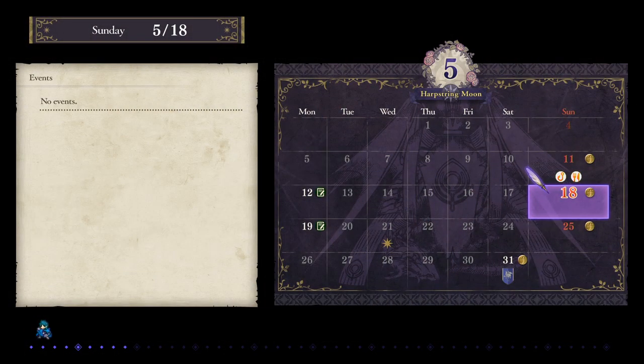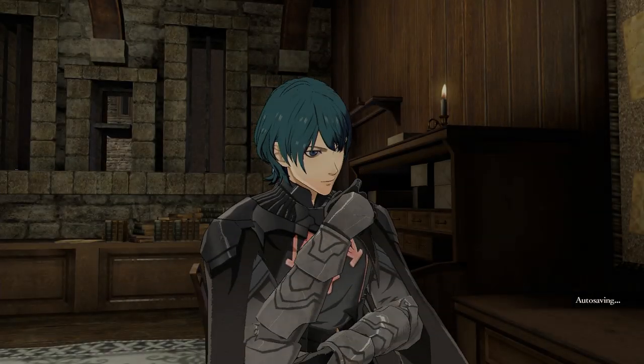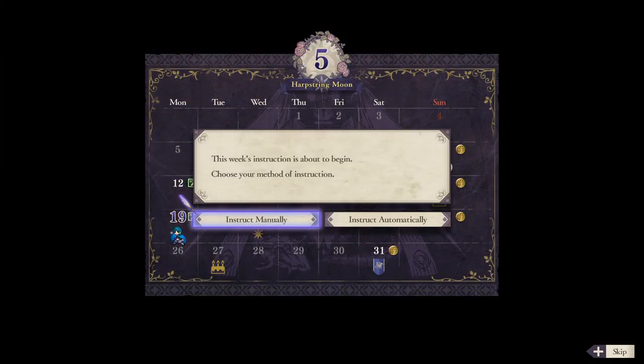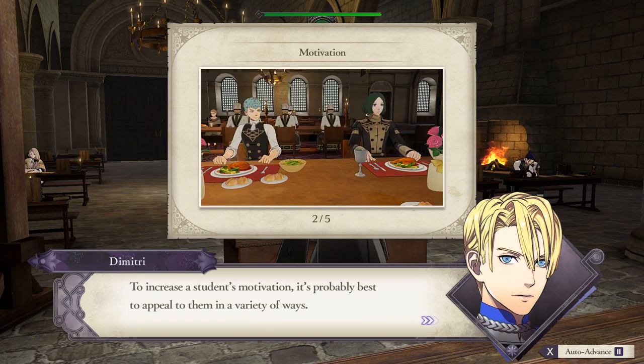Three Houses is broken up into month-long chapters with a story battle at the end of each. Unlike Persona, you aren't living every single school day alongside your students. Instead, you mostly have to deal with Sundays, which are free days, and Mondays, which are instruction days. The first month or so is a tutorial that introduces you to this overall structure and things like activity points, your professor level, and your students' motivation — and you will need to know what those things are to understand this video.